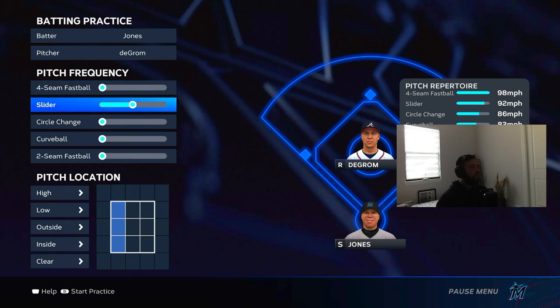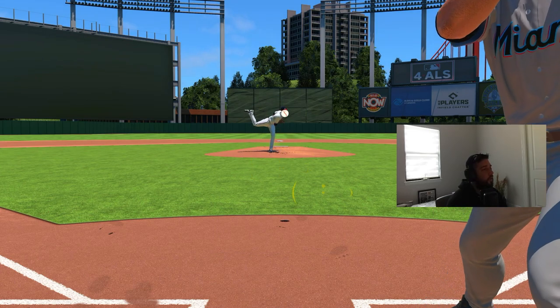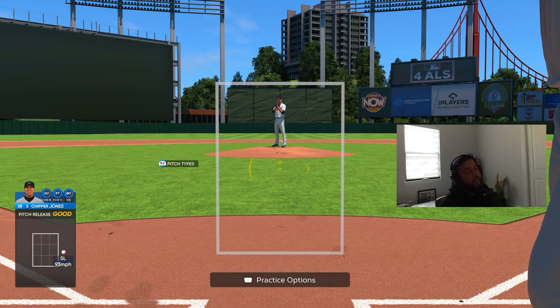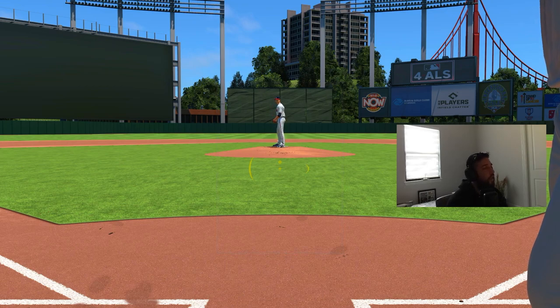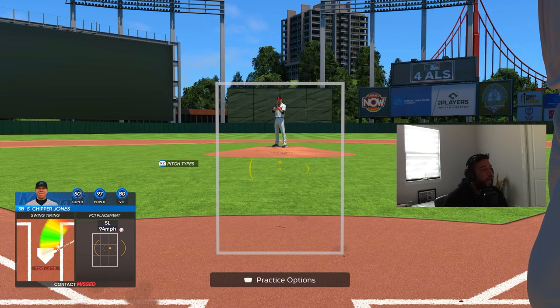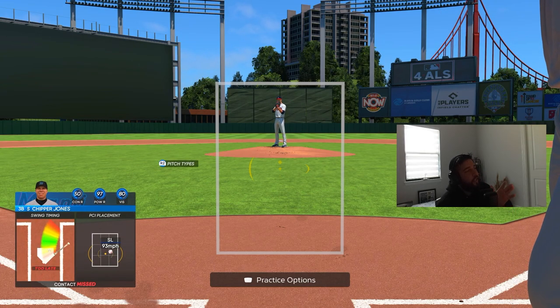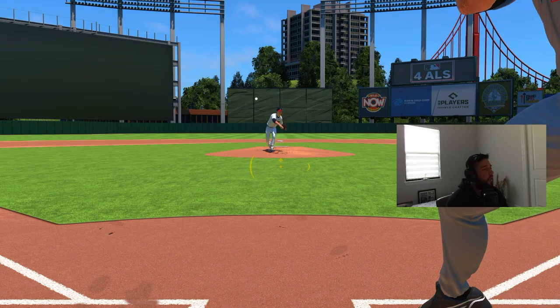Another tough take with a guy like Jacob deGrom is a hard slider inside coming into a lefty. They kind of act like cutters except they have a bigger break, so you can read them a little quicker. These sliders off the plate inside are pitches everyone likes to throw to get strikeouts. If you can recognize that pitch and take it at least seven out of ten times, it will make your opponent's job pitching to you that much harder.